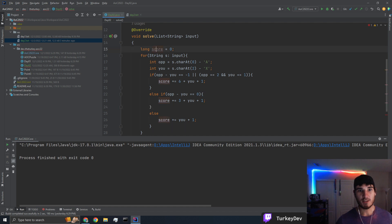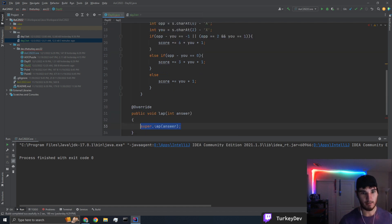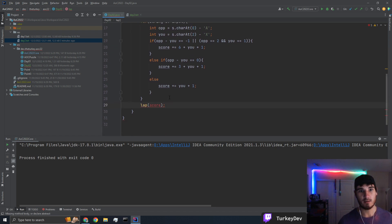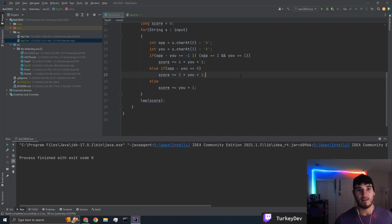That actually gives us our score, and I think that's all we need to do. We can just do a log of score. I have to move some things around — that got moved away, that's fine, I'll move them all. So if I run this now, is this going to give us the correct answer?